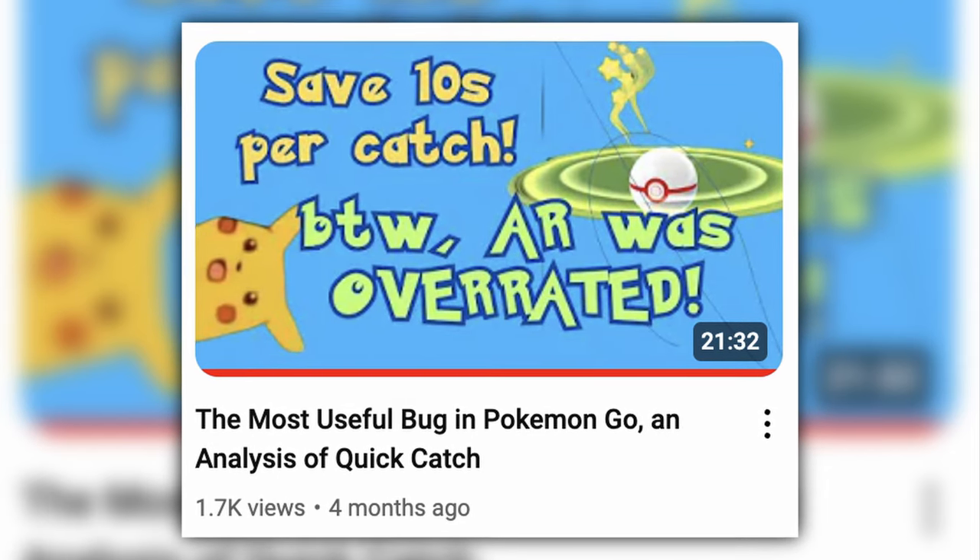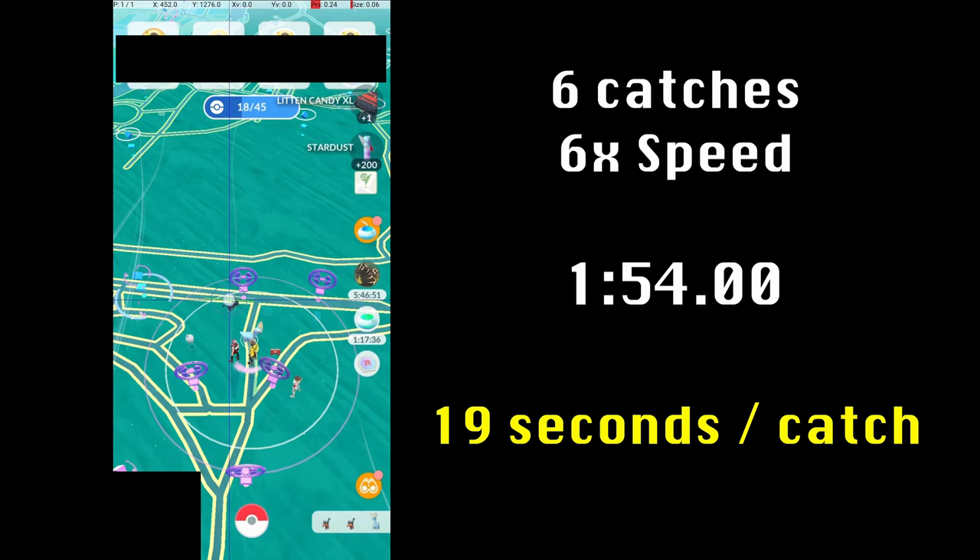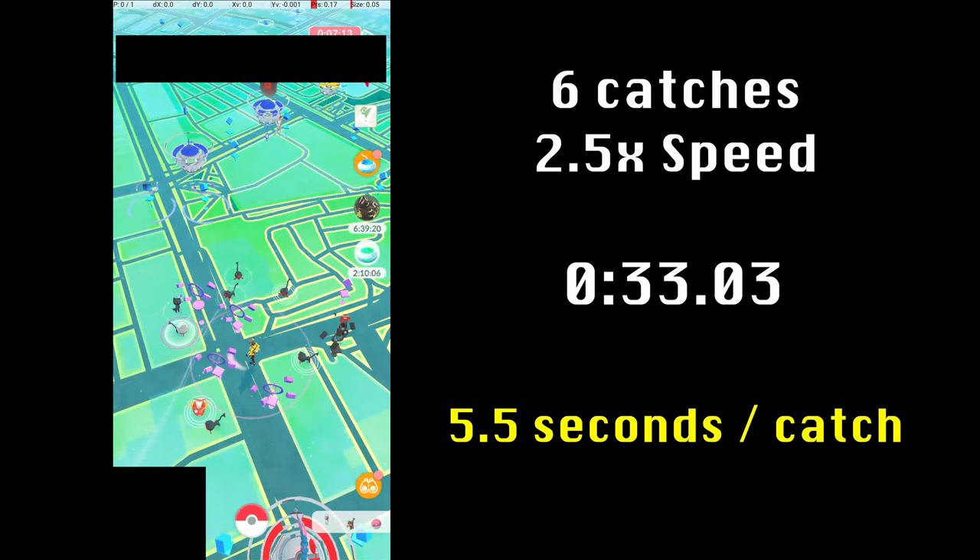In a previous video, I showed the massive improvement in catch time that Fast Catch provides. In short, without Fast Catch, catching as fast as possible each catch takes about 19 seconds. With Fast Catch, catching as fast as possible each catch takes about 5.5 seconds.